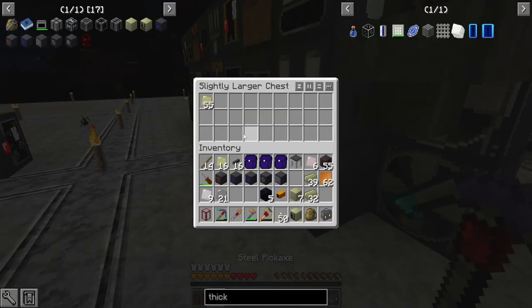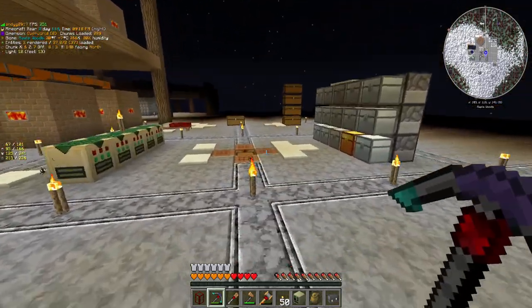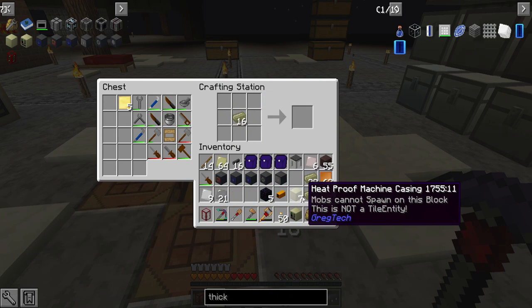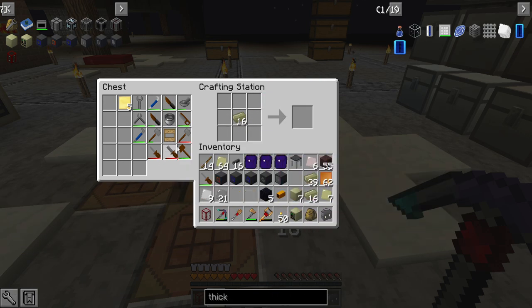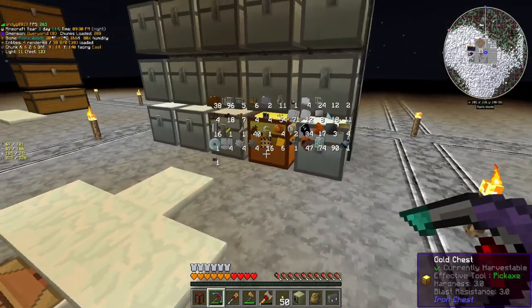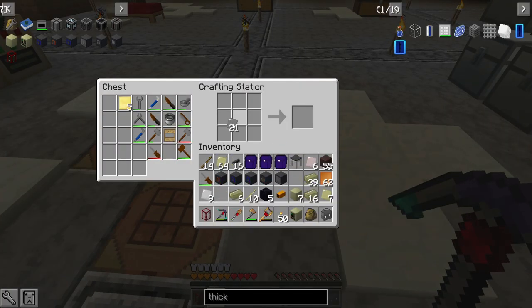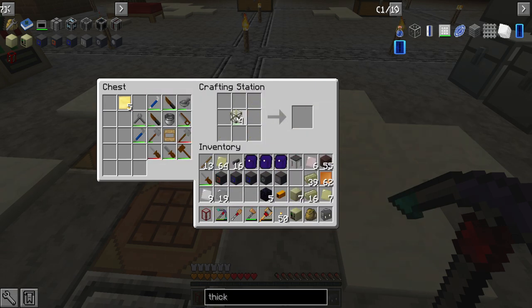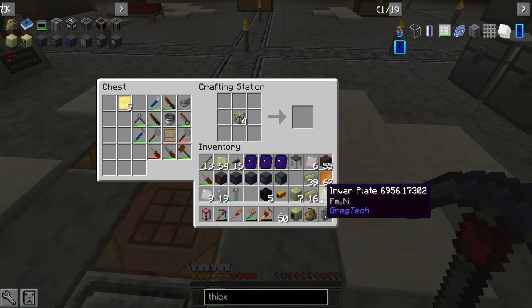I should have more invar being processed. That should actually be enough invar to finish this off pretty well. I think I need four more, so I'm going to need to file and make another file. I have some steel, perfectly fine. I'm crafting on camera again — I'm just kind of showing you guys the amount of stuff that goes into every single thing here. It's quite a bit — it's tedious, but you've got to do it and it can be quite fun.